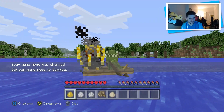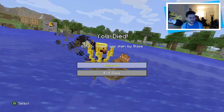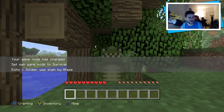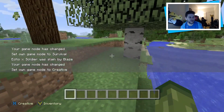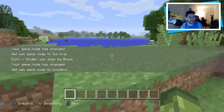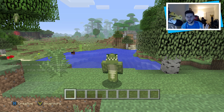What happens when I change this to survival? He attacks me — okay, we're being attacked now. So as you guys can see, we were attacked there. Overall, this is probably one of the greatest features they have introduced. Go and explore this, go and have some fun with this. If you guys did enjoy this video, as always be sure to thumbs it up. Have a great day, and I'll catch you next time. Bye!